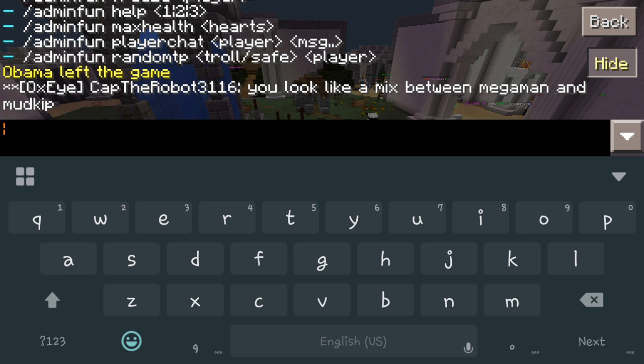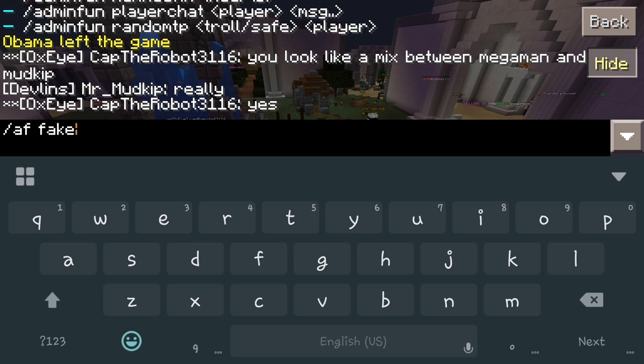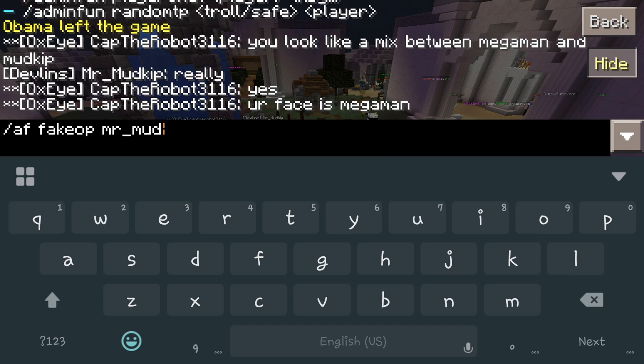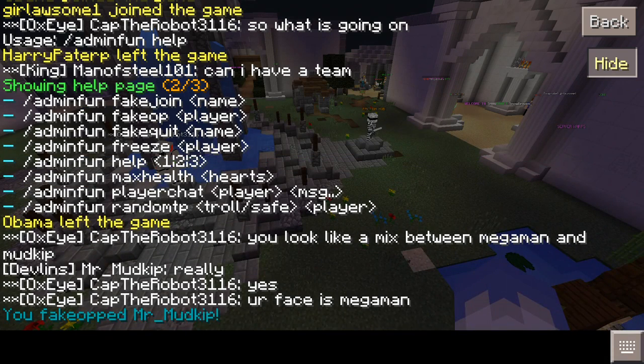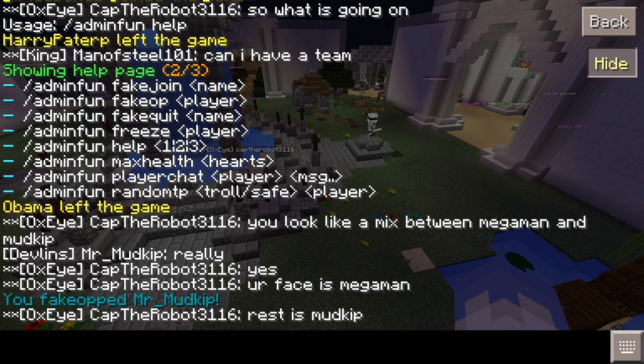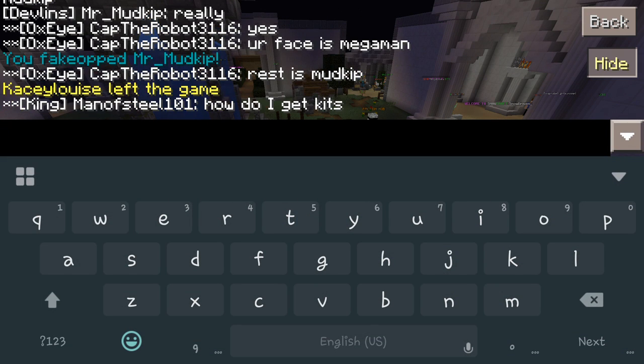We could also make somebody think they're op. So we go in here and do '/AF fake op Mr. Mud'. There we go — you faked out Mr. Mud. Now we'll wait and see what they say back in the chat. Because you know he's going to be like, 'oh, they just opped me.' While we're waiting — and there he goes, you'll see him chat something in a second.